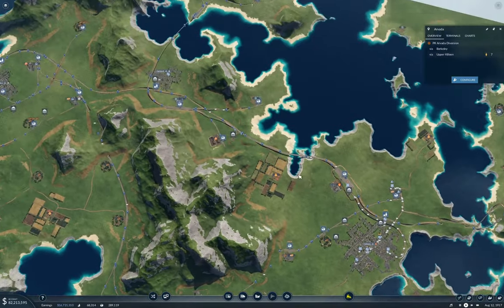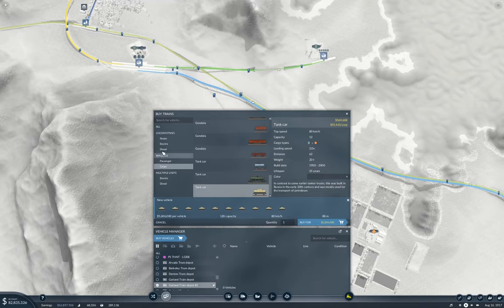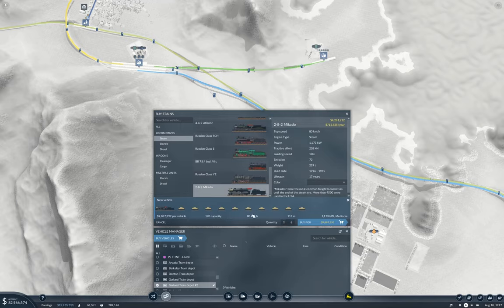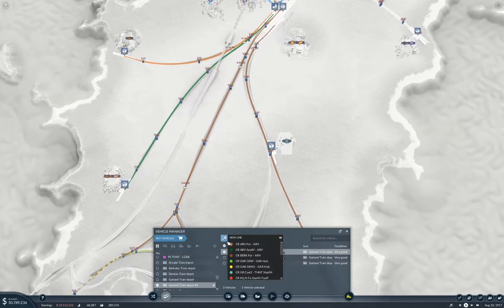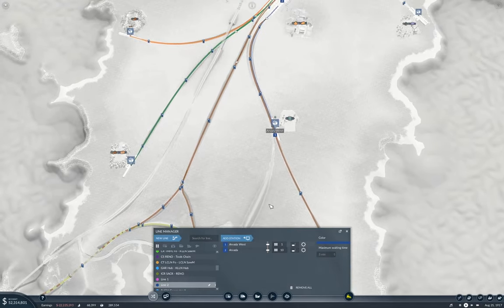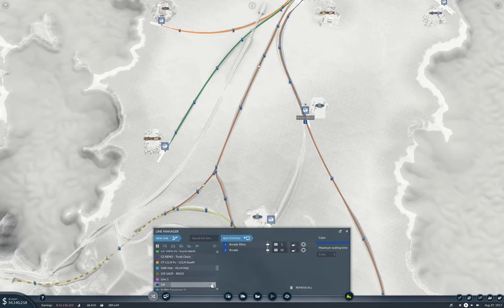We'll head over here, buy vehicles, go down to tank cars. Steam locos — we took the Mikado, didn't we? I'm going to want three of these. So now we're going to add a new line which will go here to here — Arvada oil well. So this is going to be Cargo Rail, Arvada oil well to Arvada.